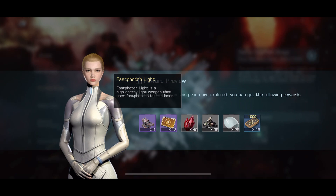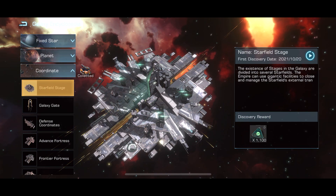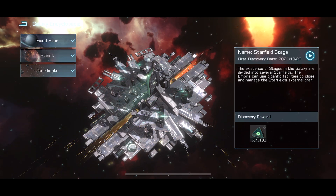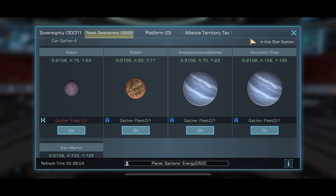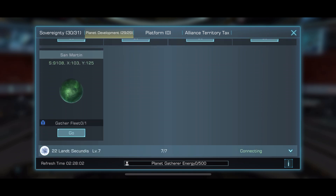However, it looks like no coordinates of those can be shared in-game, so we have to look for them manually on the map. Here I'm going to show a way how to make this process much faster. The Alliance Planet Development has a list of several planets.